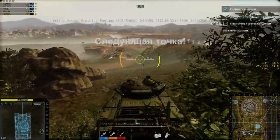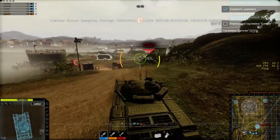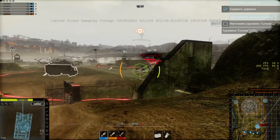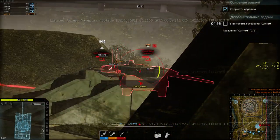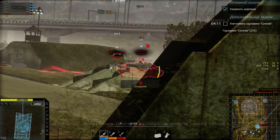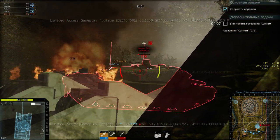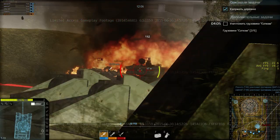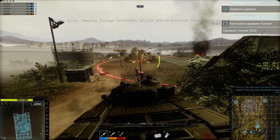Поехали. Грузовичок тут где-то должен быть. Следующая точка — Леопард 2-5. Пробьём ему башенку, крышу башни, так скажем. Подбили. Ну и грузовик уничтожим.